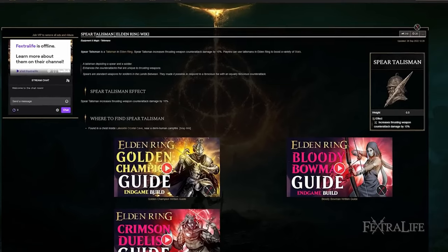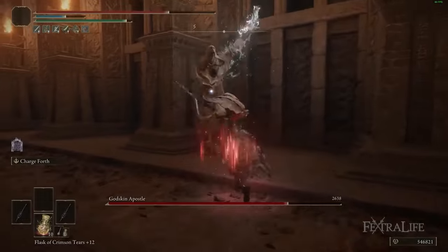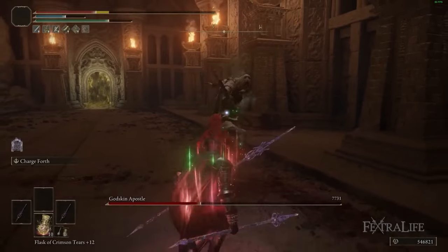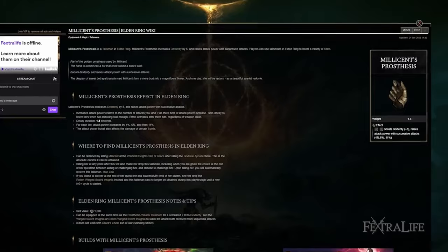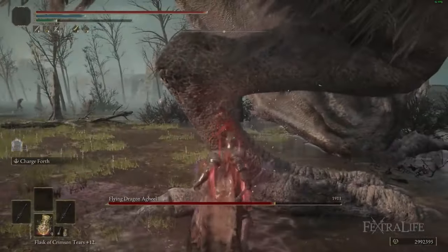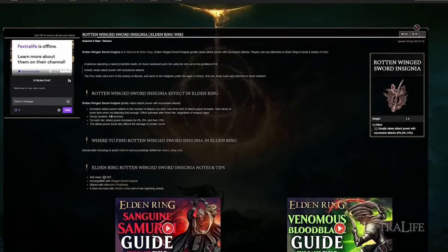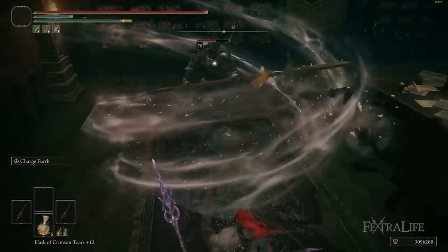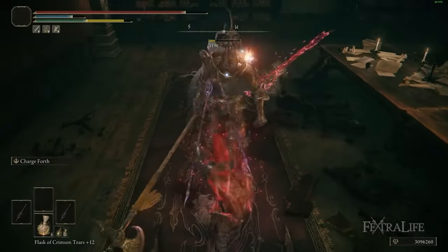Moving along to the Talismans for this build, first we have the Spear Talisman — it increases your counter damage. Obviously we're going for counter damage with this build, so this is a must. Beyond that, we have Millicent's Prosthesis, which gives us five dexterity. This is a dex-focused spear build, so that's good. It also gives us increased damage as we attack repeatedly with our L1 attacks. One L1 press will trigger this talisman, and the same goes for the Rotten Winged Sword Insignia. If you don't have the Rotten Winged Sword Insignia, you'll want the regular Winged Sword Insignia. With each L1 press you're going to increase the amount of damage you do, so this ramps up your damage very quickly.